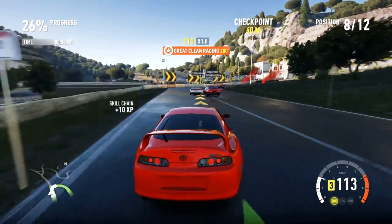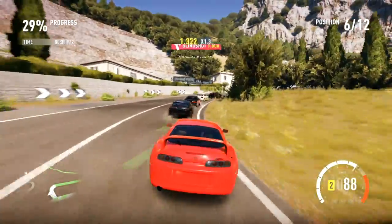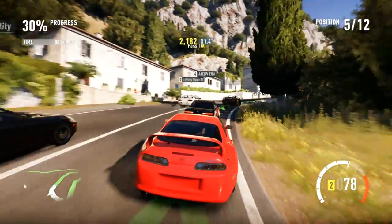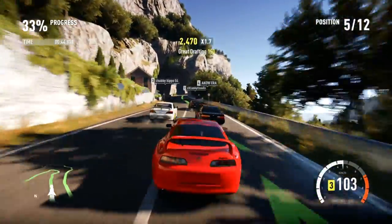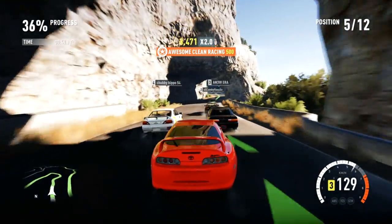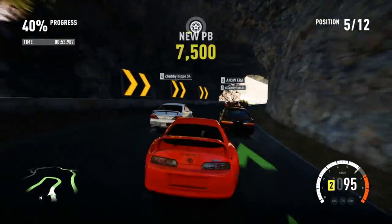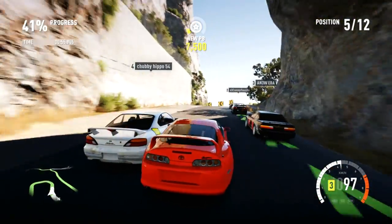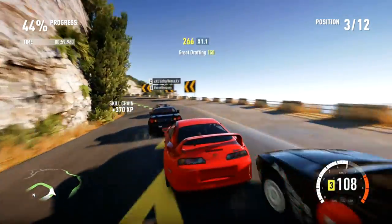Alright, a little bit of braking action. We cut a few people off here, trying to get on the inside. We're in the thick of it now. Chubby Hippo — some of these names, man. Chubby Hippo. I'd like to get by you now, please. Please make room for me. Let's go this way then — this Chubby Hippo, taking up the whole road.